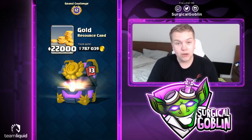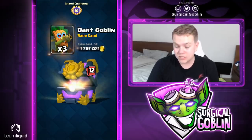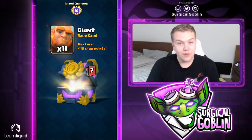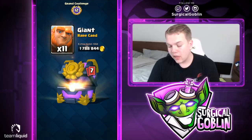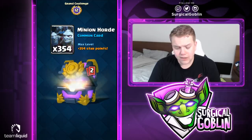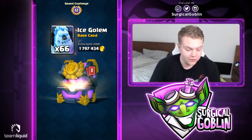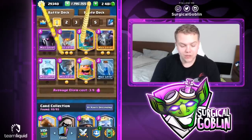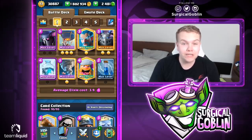Let me know in the comments if you have other freeze decks you're having success with — might try them out or feature them in a future video. Now let's open the chest: 22k gold, dark goblins, elixir collector, goblins, valkyrie, e-barbs — haven't tried those after the buff — giant, bombers, cannon, zappies, 380 minions, 354 minion horde, ice golem, and 11 epics. No legendary, but still a nice chest. Hope you enjoyed the episode — smash the like button, subscribe, and I'll see you next time!